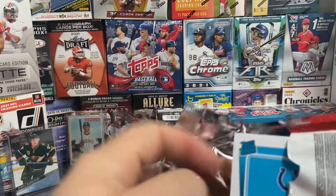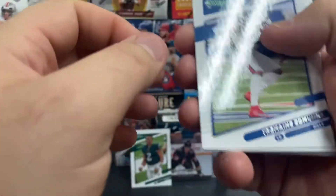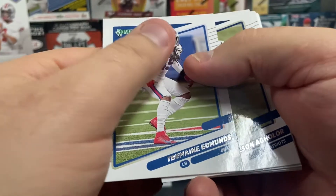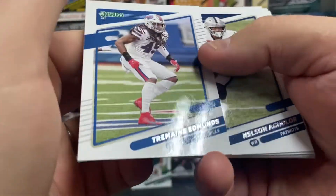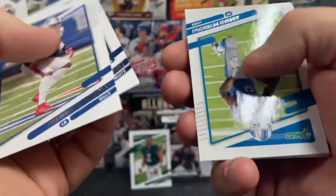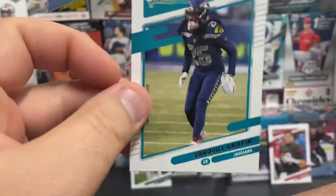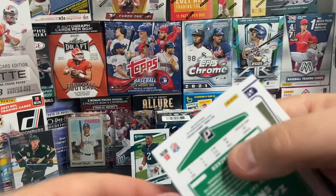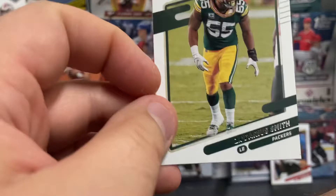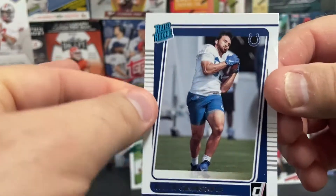Sometimes people make bad choices, and choosing to drink and drive is a bad choice. In his case, not only did it cost the other person their life, and that's just a horrible situation. Tremaine Edwards, Adrian Peterson, Michael Thomas. We've got Shaquille Griffin, Travis Kelce, Zedarius Smith, and we have a Kylan Granson rated rookie card.